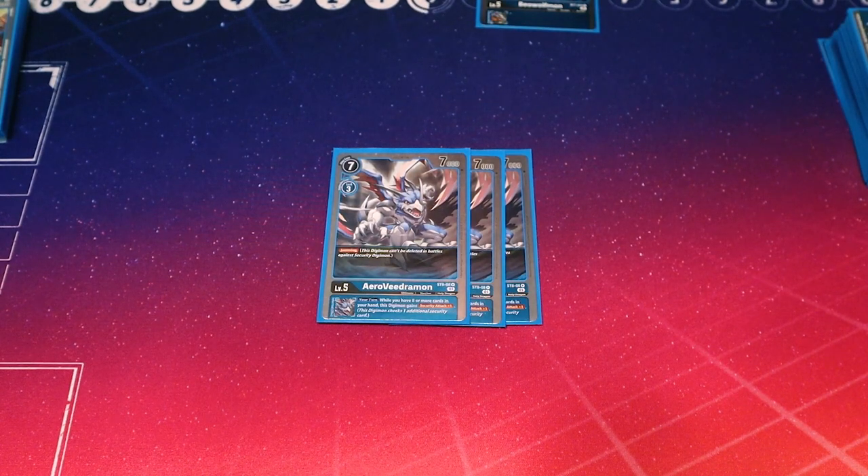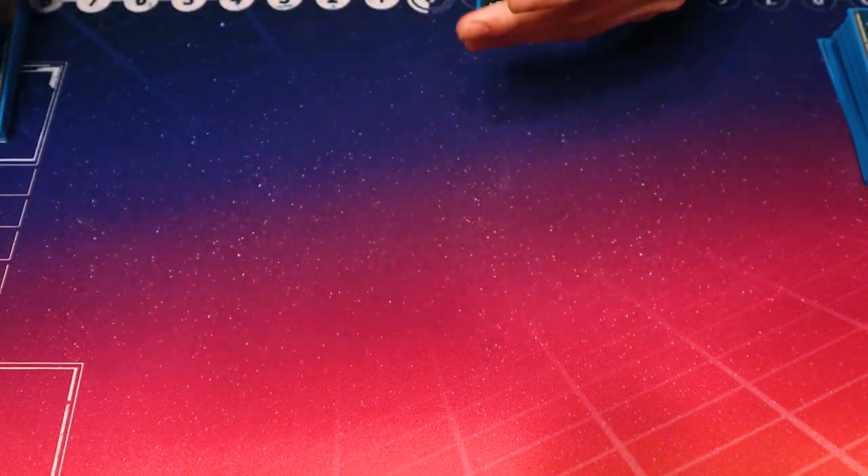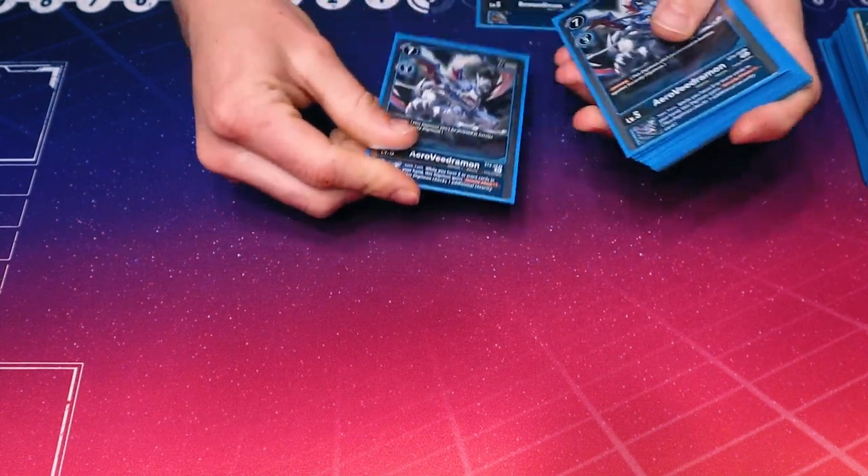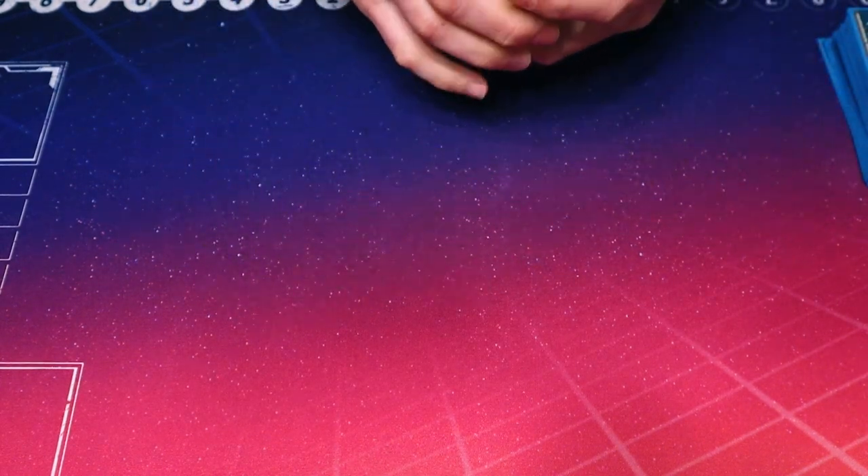As a backup, I run three copies of Arrow Vidramon from start deck 8. Its ability is just jamming, so it doesn't die to any security, meaning you can safely suspend it without having it die. Its inherited is on your turn while you have eight or more cards in hand, this Digimon gets security plus one. So if you've been doing a lot of searches and drawing, by the time you've hit Ulth Force and you have eight in hand, you can potentially kill in three or four attacks. It's really helpful if it goes off.